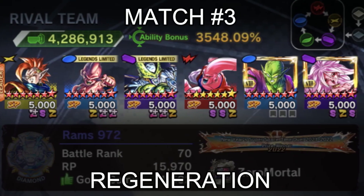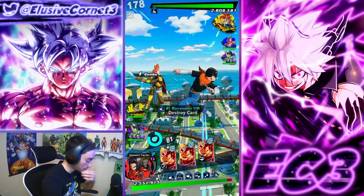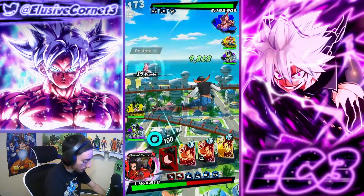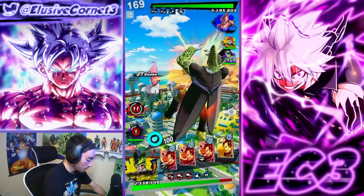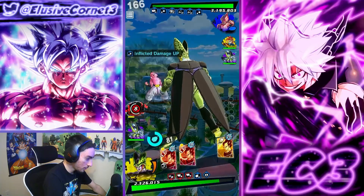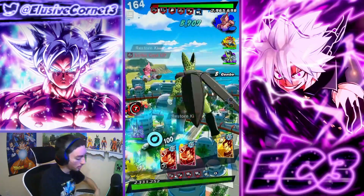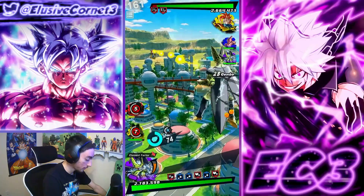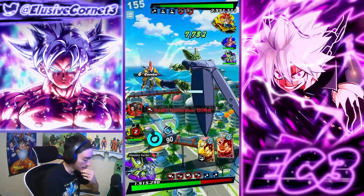Okay, we've got Regen with a good old Tapion — that's a tough one. That was a bad start, I was hoping to catch them there. That's fine. Kid Boo is doing his thing, just comboing. I could swap to Cell. Combo's over — can you dodge immediately? I don't know. Swapping might as well because I need the damage and I need to build up my gauge. Tapion sealed the strike card, which was very unfortunate.